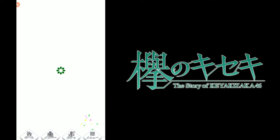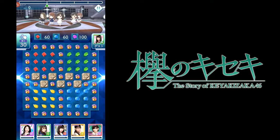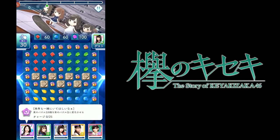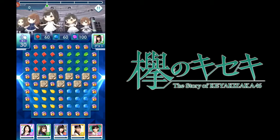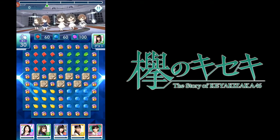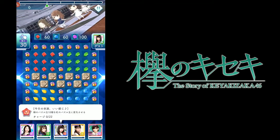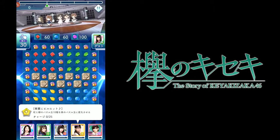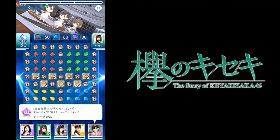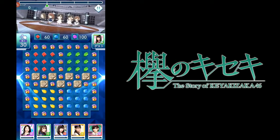Each member has a certain ability that you can use, and that helps a lot in game. For example, Suzumoto will turn eight yellow pieces into purple after clearing 25 purple pieces. Another character randomly turns nine into green, another turns 10 green into red, Aoi turns red or green pieces into yellow, and Chita Manaka will increase the grade of 12 purple pieces by one level.